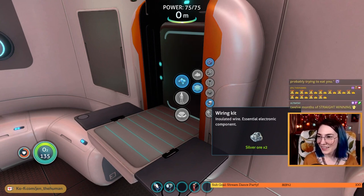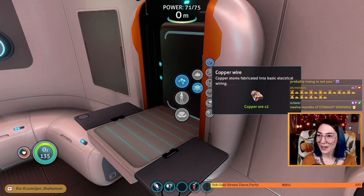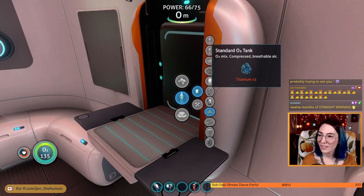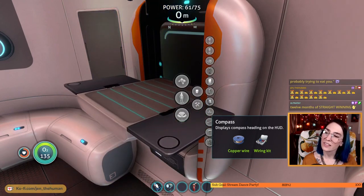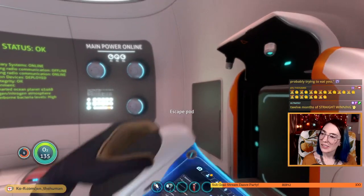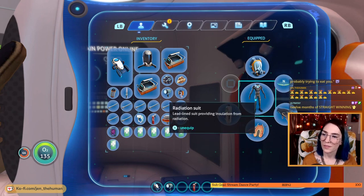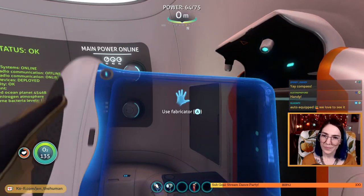Wiring kit — yes. And copper wire — yes! Give me the compass! Do I have to equip it? How do you work? Is it just automatically over here? Cool. Displays heading on the HUD. Auto equip!